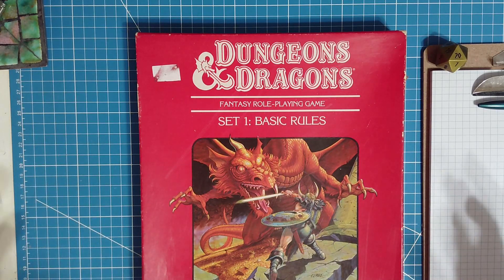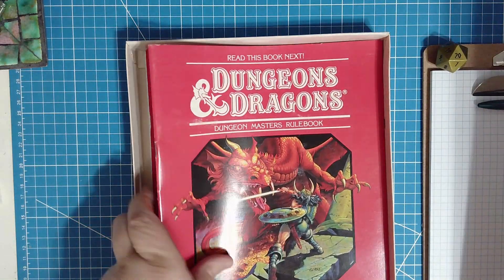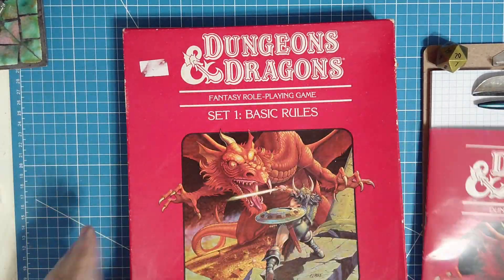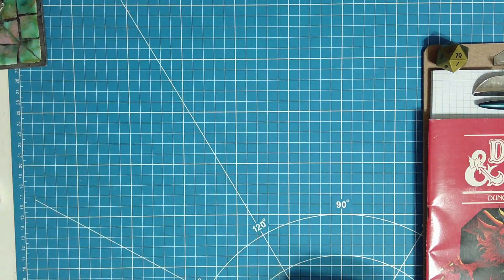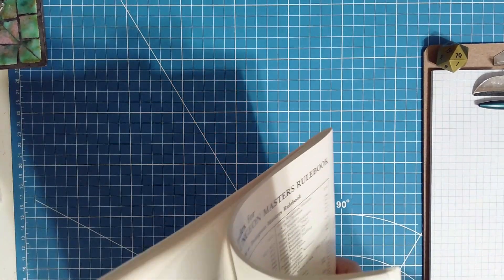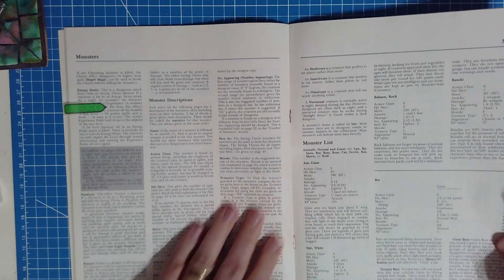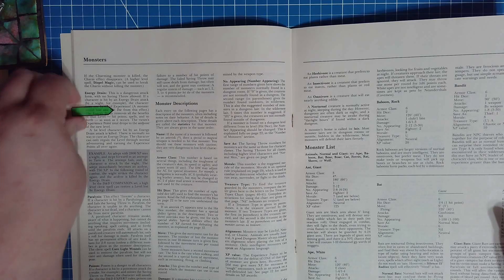Hey folks, it's Rob, and welcome back to my series on the Dungeon Master's Rulebook from the Dungeons & Dragons Basic Rule Set from 1983. Today we're going to carry on into our multi-part series where we're going to get to monster descriptions and the monster list. We're on page 24, right in the middle of the book.